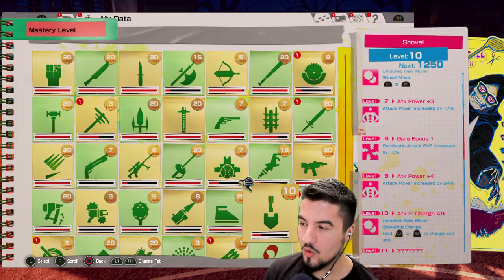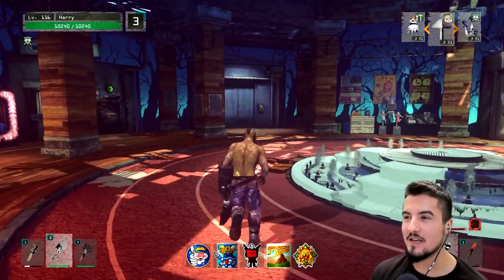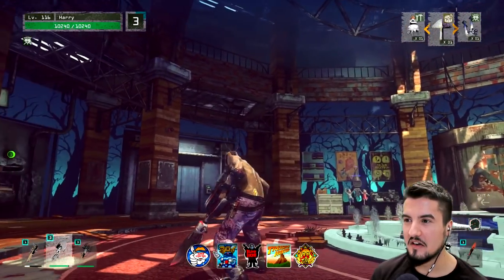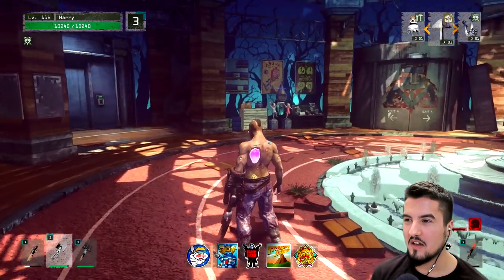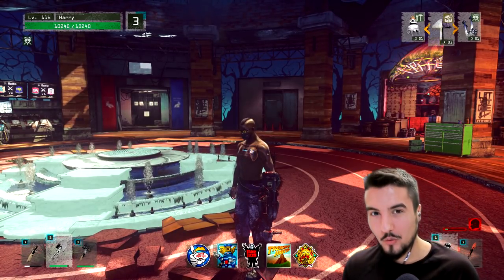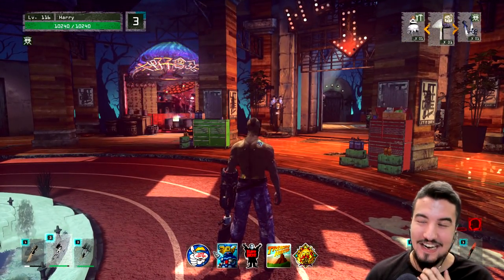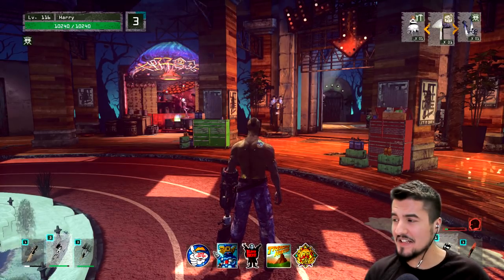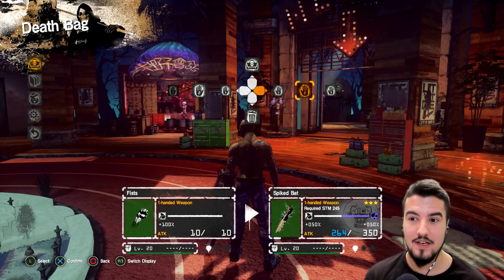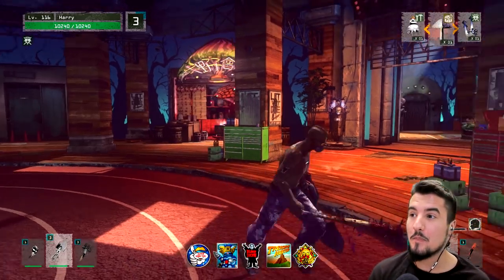Shovel charge! Hold the button to charge and then use. The rake, I believe, has a similar mechanic. The wombo combo with the pickaxe or rake is: you poison an enemy, let them vomit, and then charge up that one attack and come crashing down. We'll try that. The distance on the charge was decent — I was hoping he'd fly forward but he kind of just got smacked.